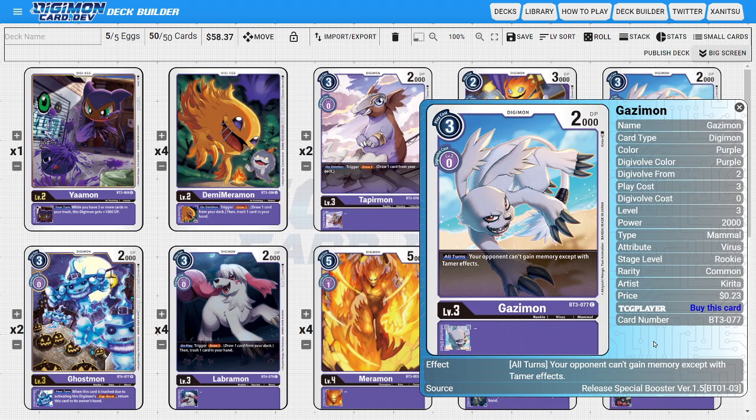Next, I'm going to be running two copies of Gazimon. Gazimon is a really important card because he has a very powerful ability where during all turns, your opponent can't gain memory except by Tamer effects. This is a really powerful ability to be playing around with, just because so many colors are trying to manipulate memory in different ways — not all of it through their Tamers. Gazimon just takes all of those memory-manipulating shenanigans and throws them out the window as long as he's on the field, and limiting what actions your opponent can do is still a really powerful effect.